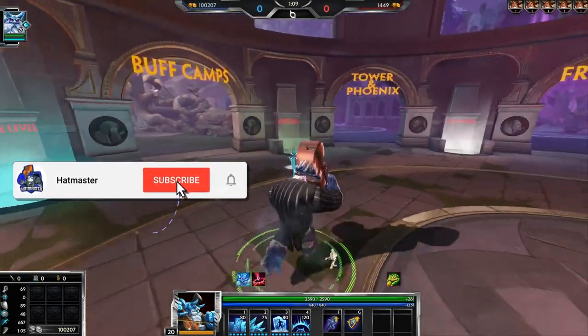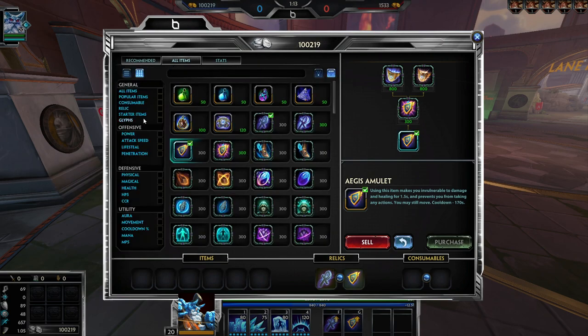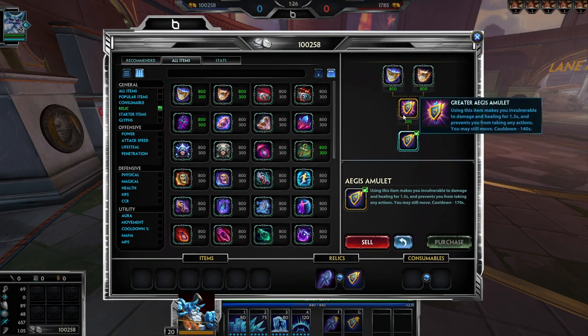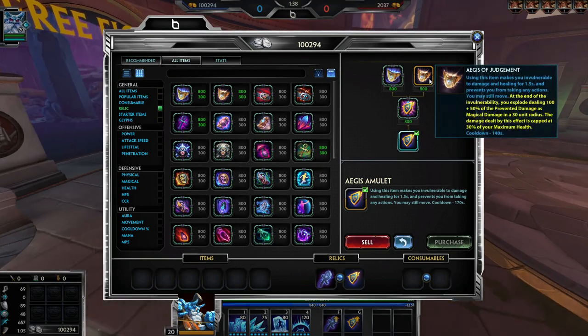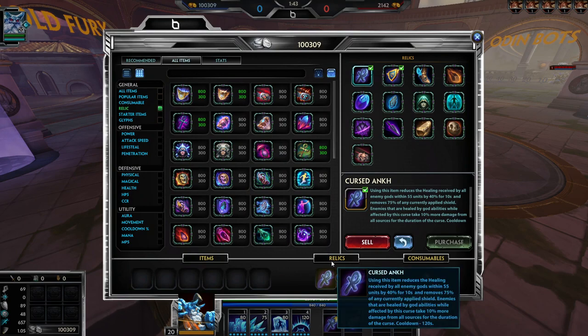Hey everybody, I'm going to be reviewing the relics coming to Smite in Season 9. The video is timestamped so you can go see which relics you want. There are now tier 3 relics as well as different upgrade paths, so I'll be showing you the base relic, the middle upgrade which is usually just a cooldown reduction, and then a left path and right path.